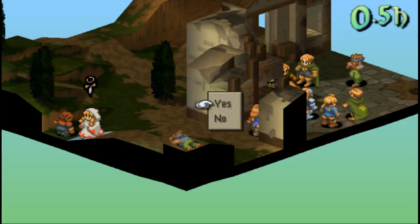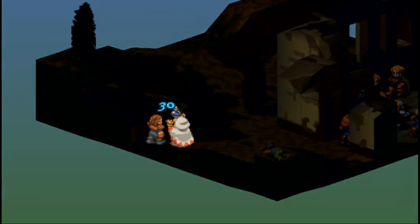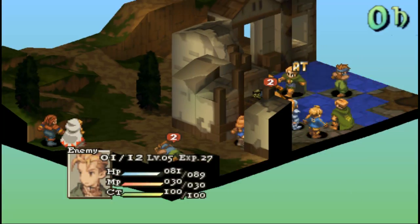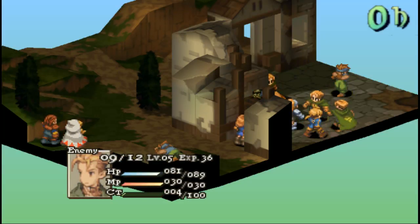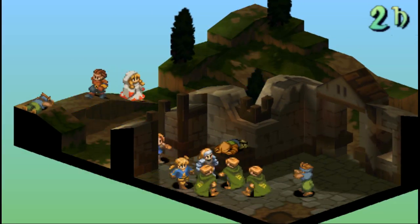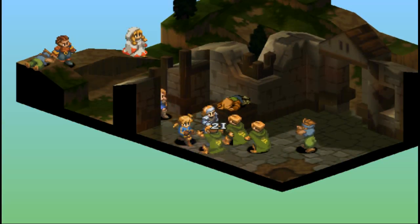Alright Delita, where are you going man? Get back in there, I need ya! That knight still can't do anything this turn — unless the monk can throw stones from a weird angle, he won't be able to either. Miss — and you get hit with a counter tackle.